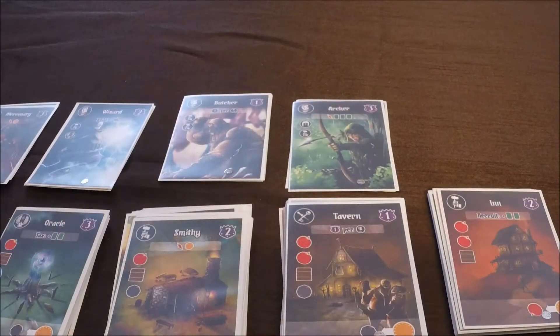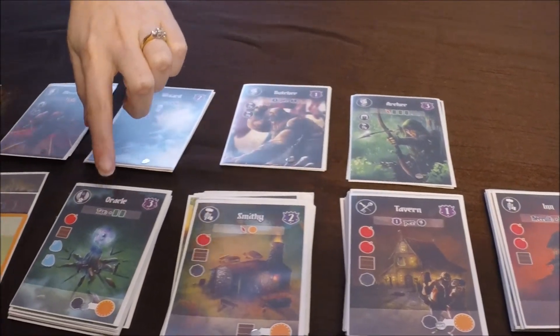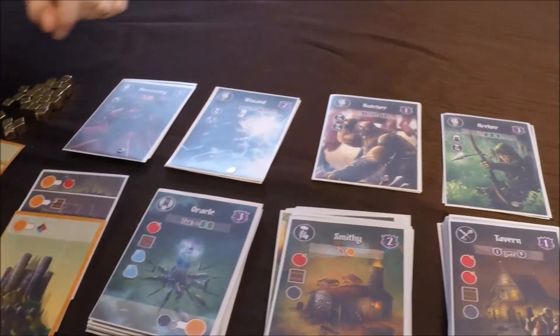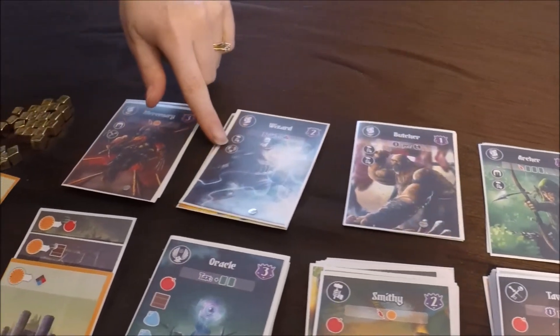You may notice some similarities in the artwork, especially with the buildings. The game comes with two types of cards. You have the building cards and they can either be built in your village or they can be used as resources by flipping them upside down. The other type of card are the adventurers and they can be recruited if you have the right kind of buildings in your village.